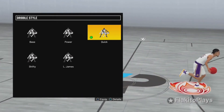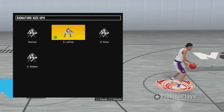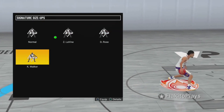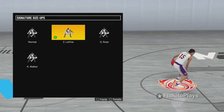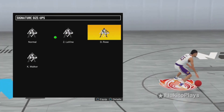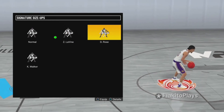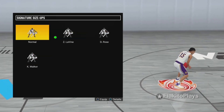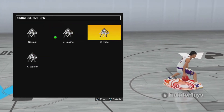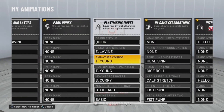For signature size-ups, D-Rose and K-Walk is what I see most people use and they're pretty good. Personally I just like Zach Levine, so that's what I use. I'd say use either Zach Levine or D-Rose, but K-Walk is also good. You could pick out of these three — you gotta try stuff out yourself because there are multiple good ones and you gotta use what fits you best.